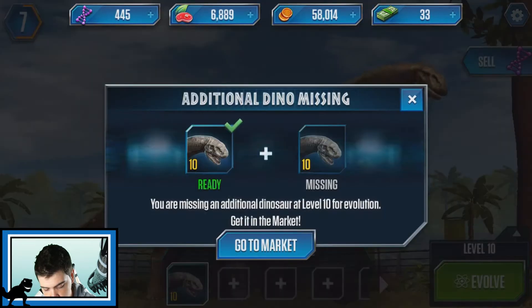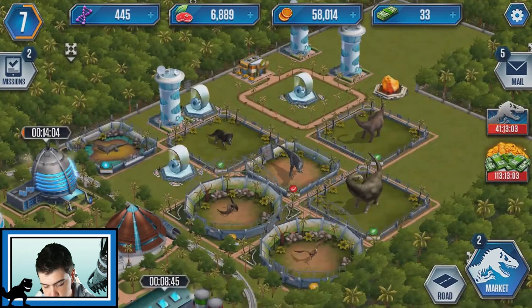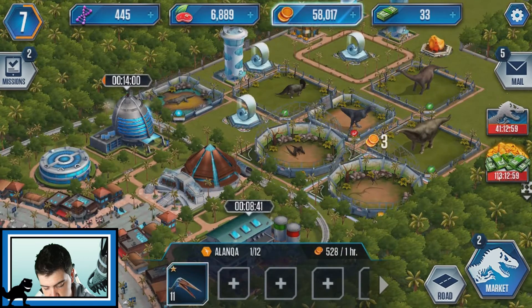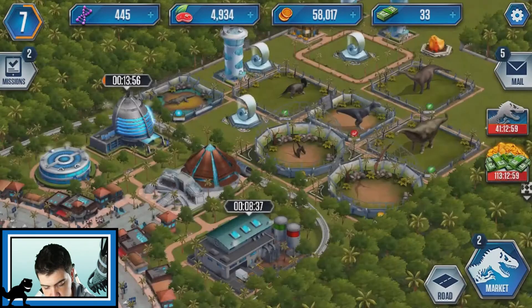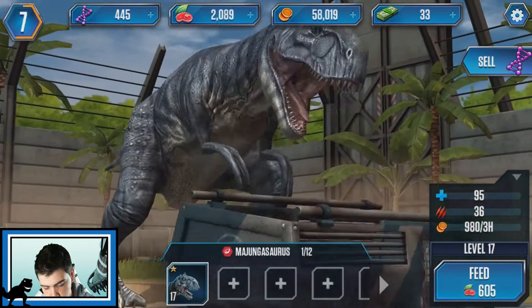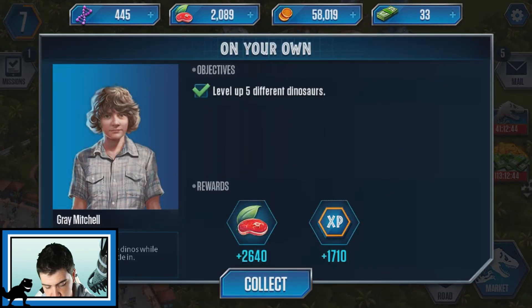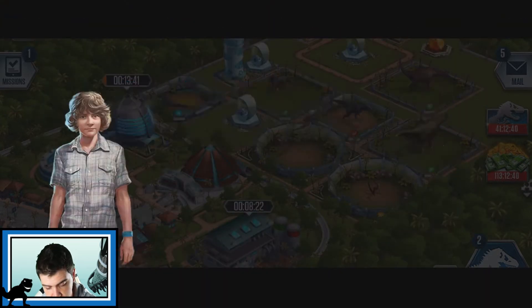Oh, we can evolve him apparently. We need to get another Argentinosaurus to evolve this guy, so we can't evolve him. Did we level up? Oh, we level up the Trepithecus. So let's level up the Alcanda. I don't think we have enough food for this - we won't have enough food, damn it. We need like 2,000. Oh wait, we did it! That's number five - sweet. 2,600 food and 2,000 XP. We probably used more food, but at least we did the challenge, right?